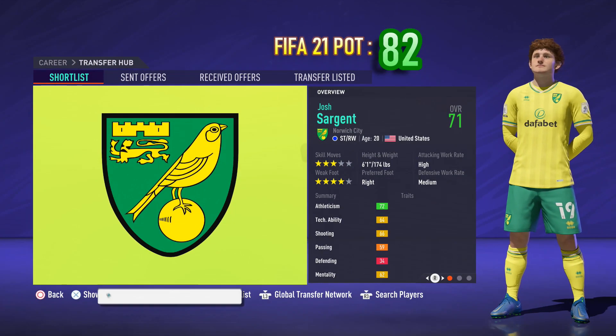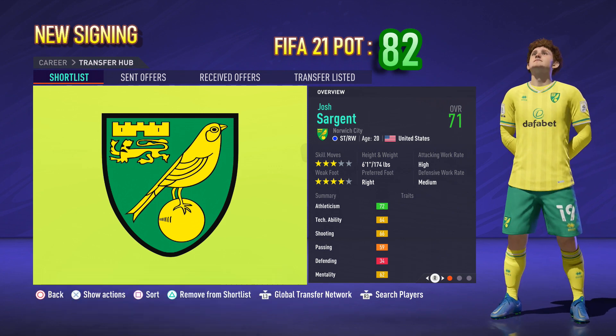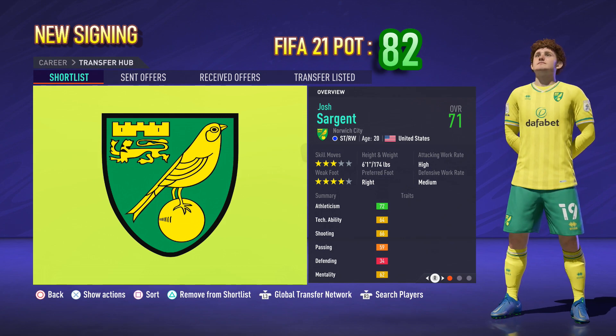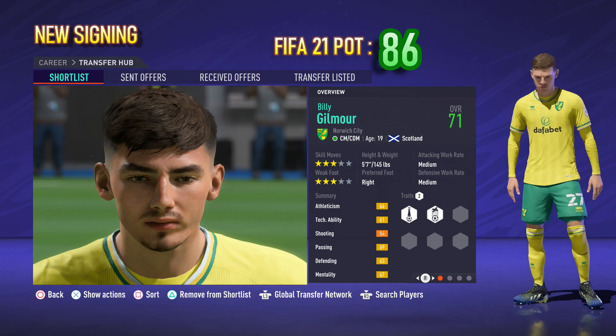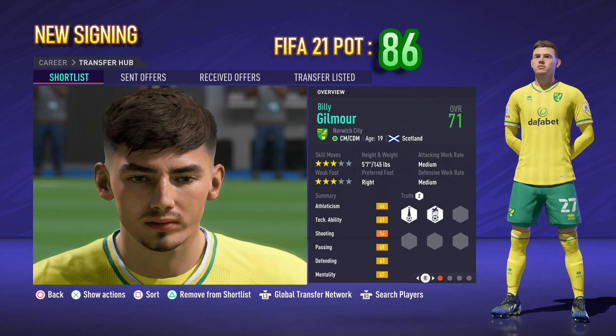Kicking off with the Premier League new boys Norwich City, who have made some excellent summer signings, including career mode favourite Josh Sargent who has a FIFA 21 potential of 82 and a real face. They've also secured a season long loan for Chelsea exciting prospect midfielder Billy Gilmour, who in FIFA 22 will have a real face.